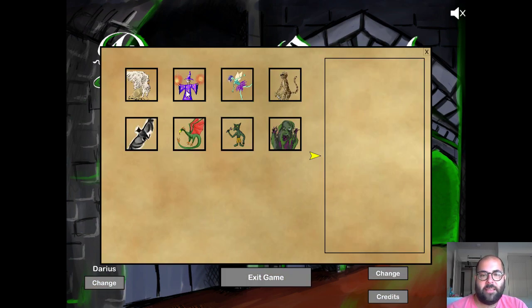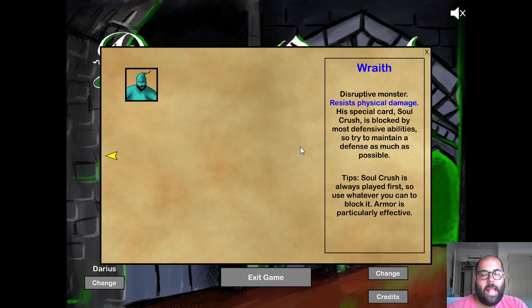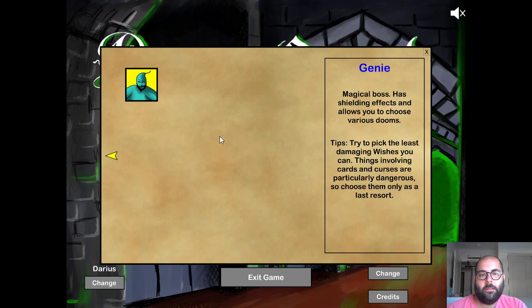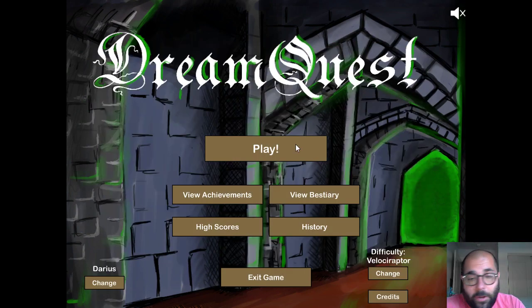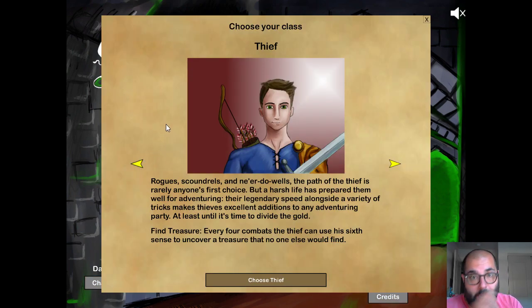If we look at the bestiary, we can see every monster we fought and get little tips on all of them. The genie entry tells you: try to pick the least damaging option — things involving cards and curses are particularly dangerous. That's where I picked up that strategy — I didn't want to reduce my cards, add curses, or give him an extra card. So I picked action points and healing. We're going to play again. I think the next one should be the Thief.